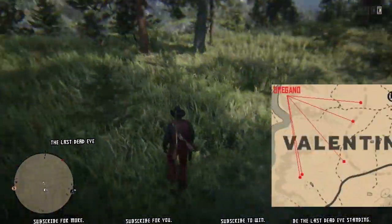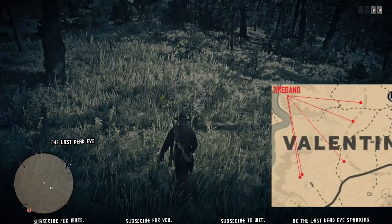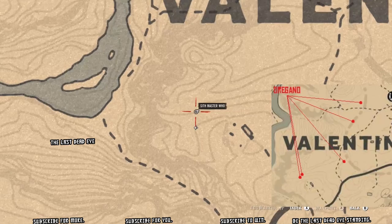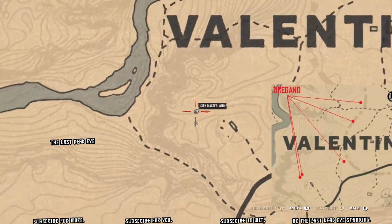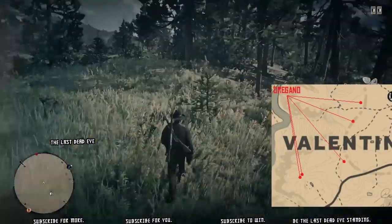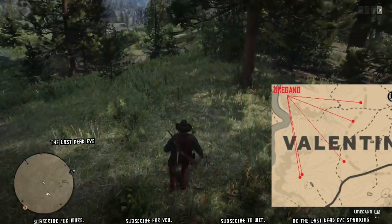There's a butcher right by the fire, so you can make a couple dollars while you're doing this. I also sold my herbs to the doctor before I headed out — it's nice having a doctor in Valentine for that purpose. Get this daily challenge done. If you're full on oregano already, just sell everything you've got of it and then come out and fill right back up.